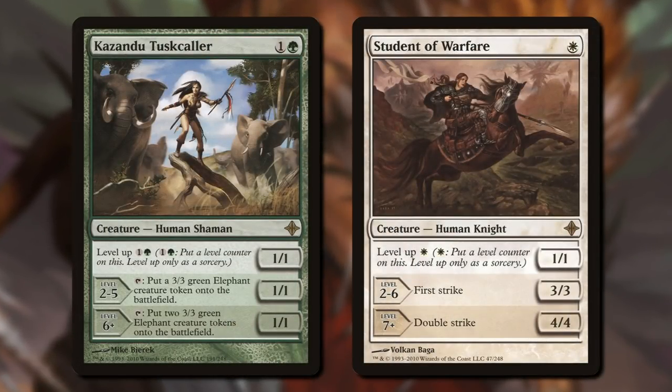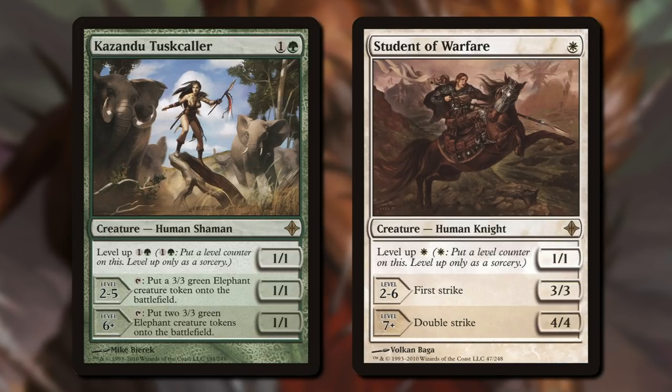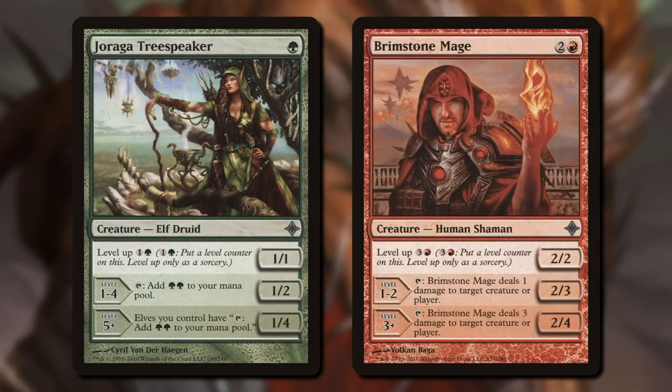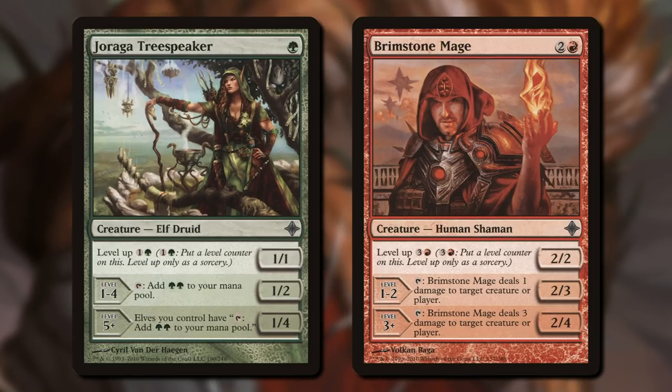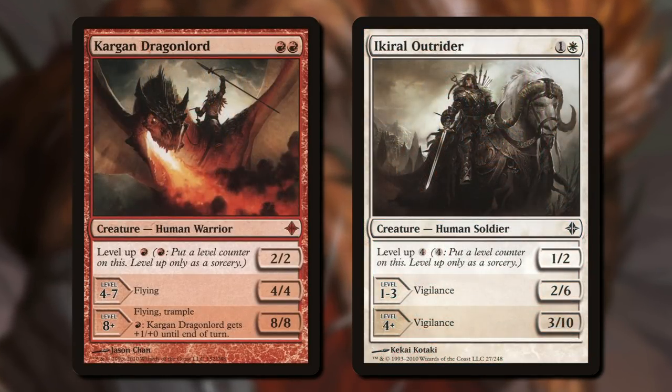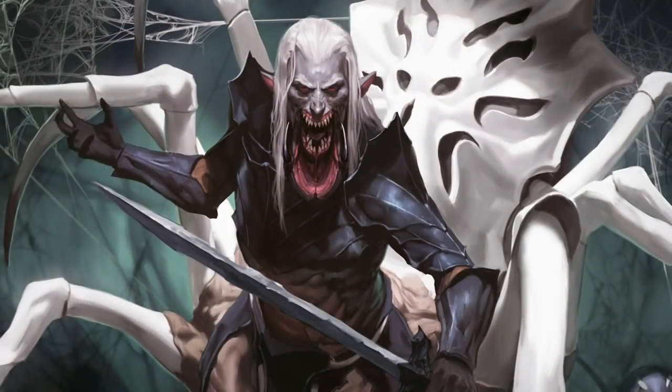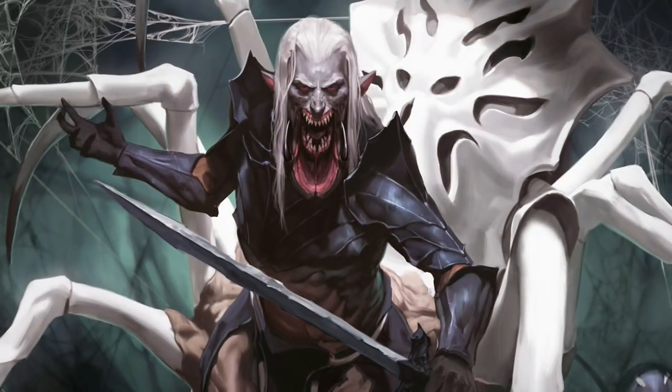On the other hand, it had some huge visual challenges. It was difficult for players to parse. Creatures were a hard card type for this in particular, because when scanning the board, it wasn't clear what they did or what size they were. And did the card start on level zero or level one anyway? But what about taking that level-up mechanic, streamlining it a bit, and trying it somewhere new that wasn't a creature? It was a perfect chocolate-meets-peanut-butter moment.